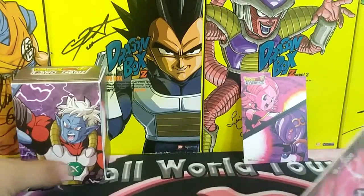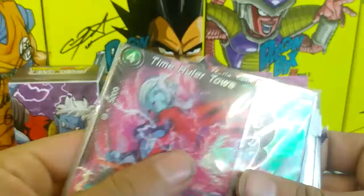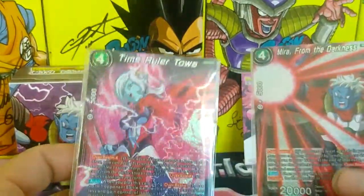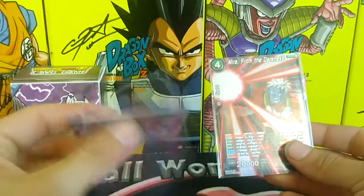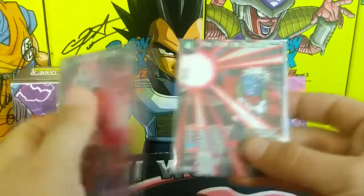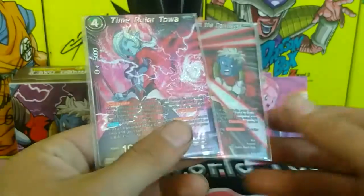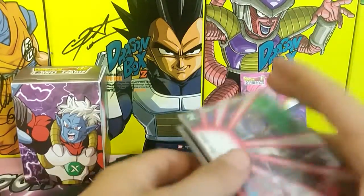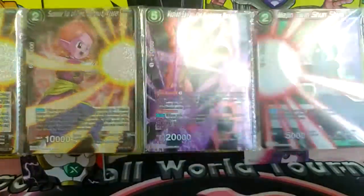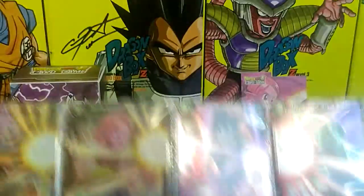As you can see, we have two versions of each card — you get a holo and a non-holo, a common version. Obviously I'm going to keep the holos in my binder. You get seven cards in this set: one, two, three, four, five, six — yeah, seven cards. It's actually this wide when you open it, so it's pretty large.